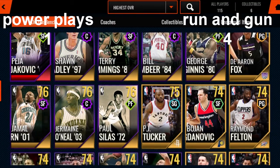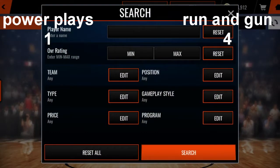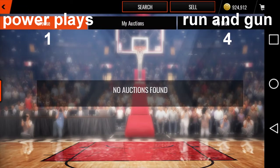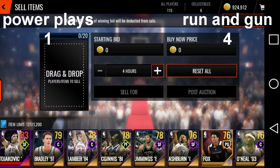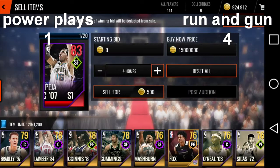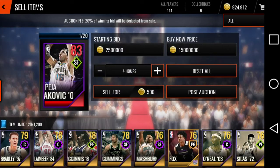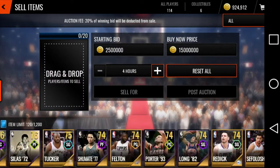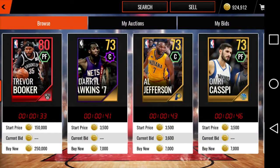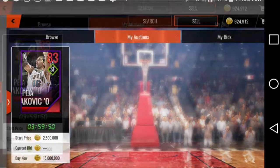Oh my God, I'm stoked that we pulled that Peja Stojaković, and there are none up in the auction house at all. I'm going to put him up for like 15 mil — or maybe 2.5 mil. We freaking pulled Peja Stojaković, and I pulled Curry in one of my most recent videos. That is absolutely insane.